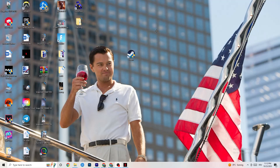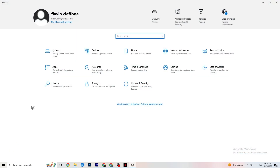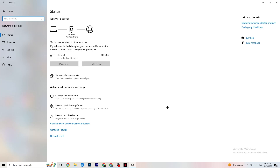Navigate to the bottom left corner of your screen and click the Windows key on your keyboard to open Settings. Once you're in Settings, click on 'Network and Internet.' There's a lot of data visible in the tab that pops up.